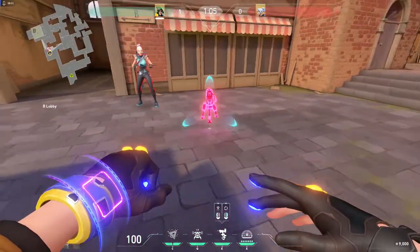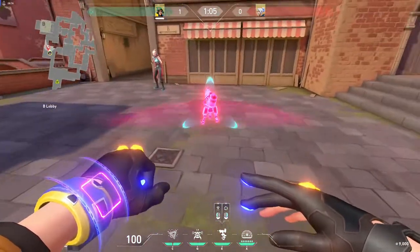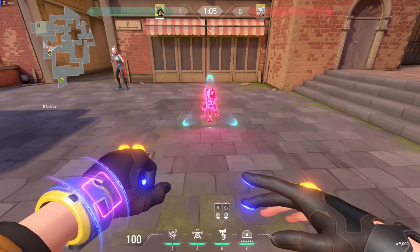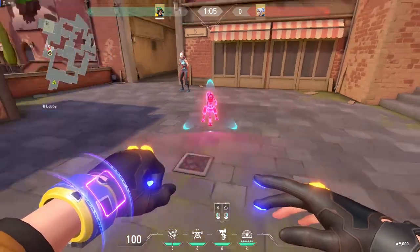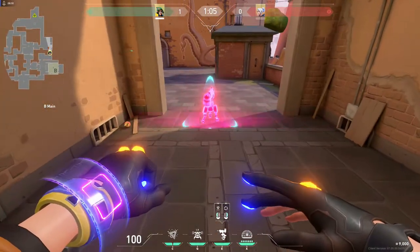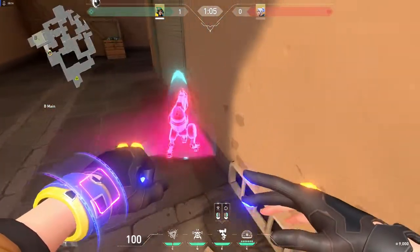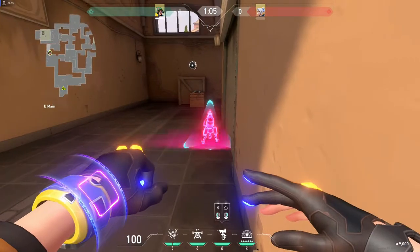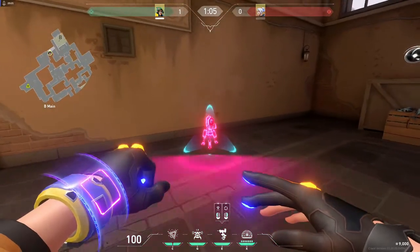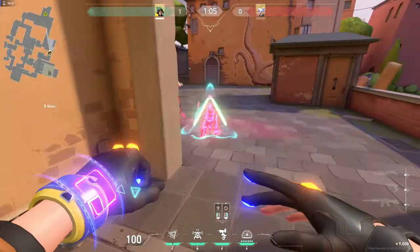Looking at the right-click option: I thought it was going to spin like Sage's wall but it just flips it 180 degrees — so if it's facing away from you it'll now face toward you. This is really useful if you want to guard a specific angle; you can place it facing you to get that 180-degree coverage. You can also tuck it in tight spaces — if you're stuck in a corridor you could angle it to get a good view on people coming in.